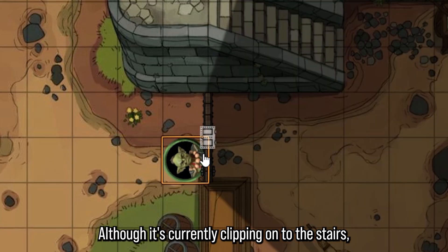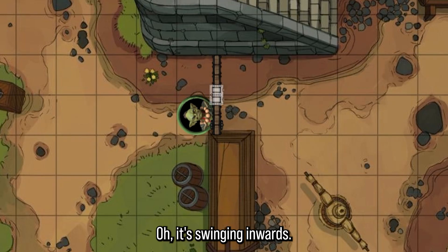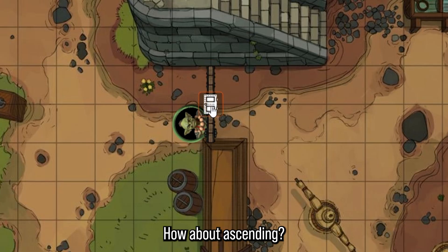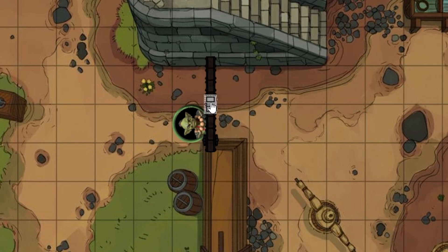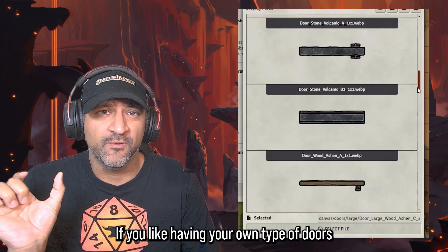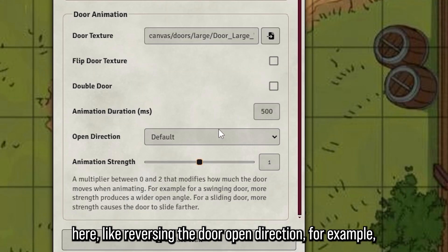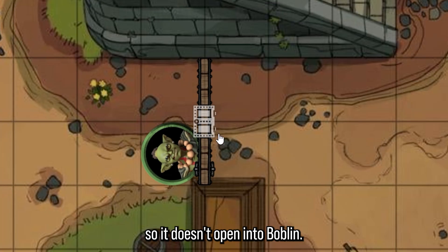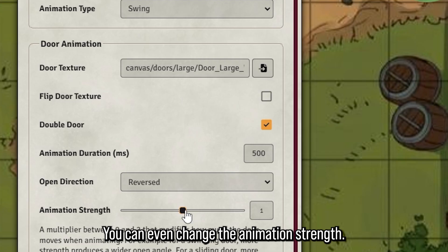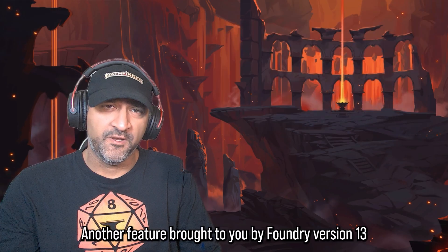There are multiple animation types — swing makes it swing inwards, swivel looks pretty cool, and ascending makes it go up like a portcullis. These new doors look neat and you can put your own texture there, or use the many included door textures. There are also other options like reversing the door open direction so it doesn't open into Bobblin, making it double doors, and even changing the animation strength.